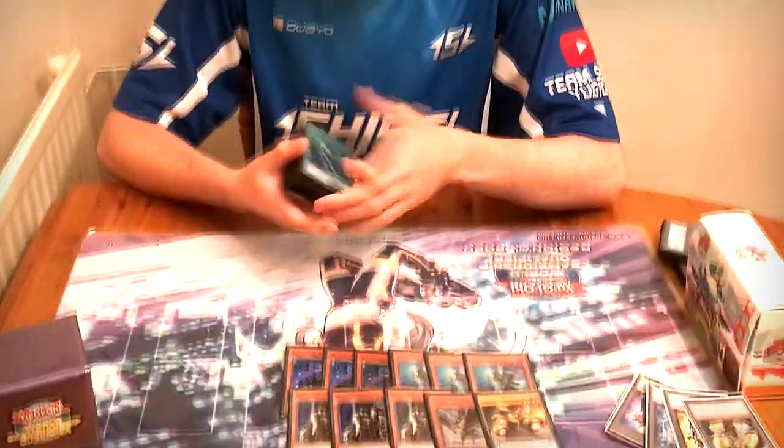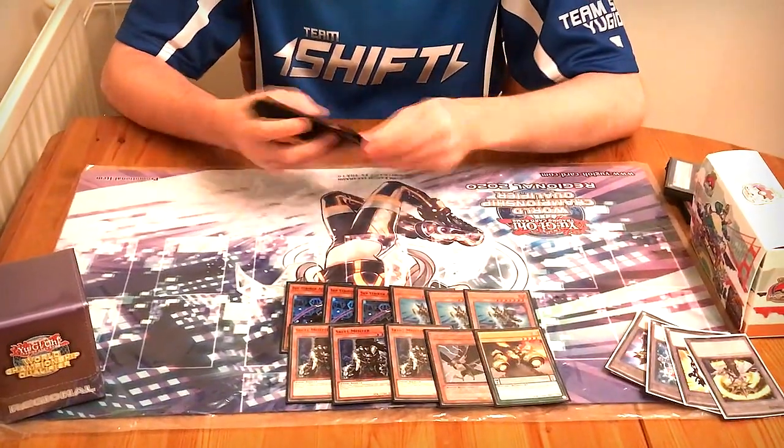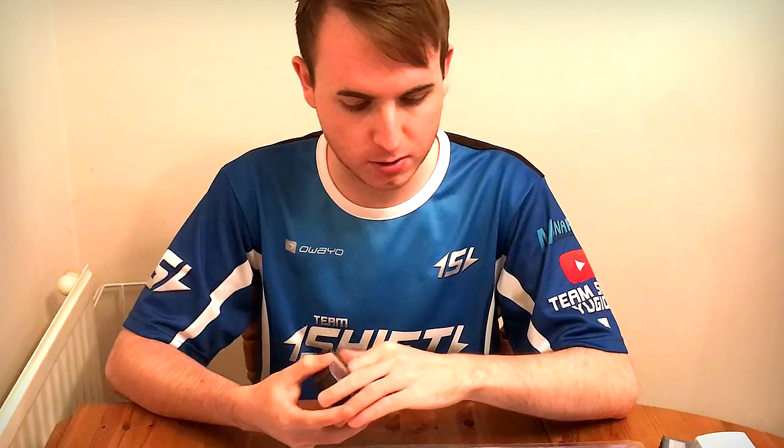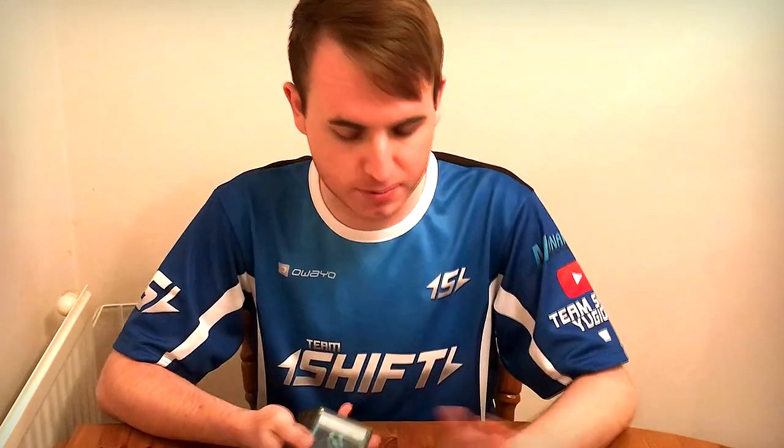To talk about Skullmeister: I think it is really, really strong in this format. It can negate a lot of things that Ash can negate, but it's also just really good against any graveyard effects. Under Babel, you can't D.D. Crow or Orcust because they chain as quick effects, but you can Skullmeister them. Skullmeister has absolutely loads of applications. I was originally thinking of playing two Crow and two Meister, but I changed to three Skullmeister and one Crow last second because I thought it was really strong, and it was amazing throughout the day.